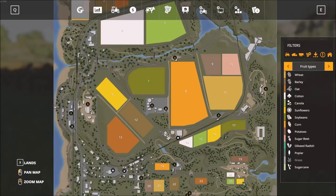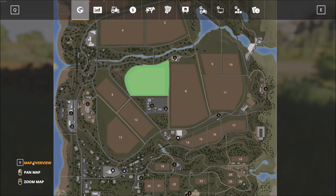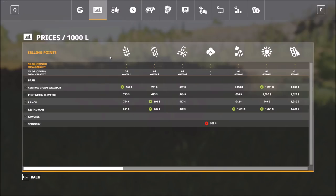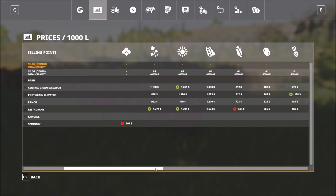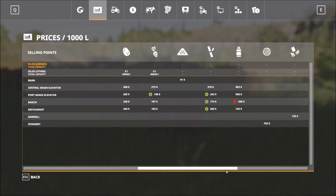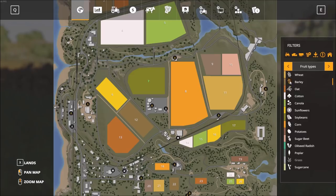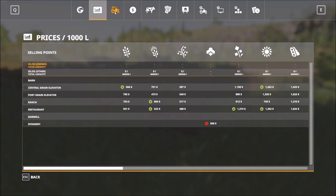Let's press Escape and look at the other menu tabs across the top of the screen. We've looked at the map, which lets you see all points of interest, purchase different plots of land, and also sell areas you own by clicking on them. The second tab shows pricing for the different crops — there are some new icons with a different look compared to past versions of the game.